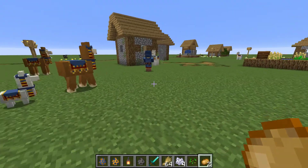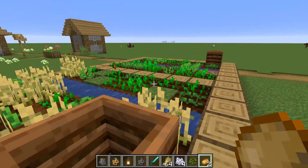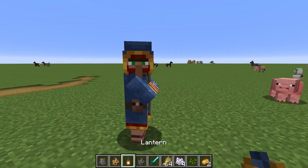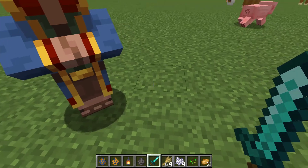Hey guys, this is Amkuka here, and today we're going to be looking at the new Minecraft Snapshot 19W05A. Today they added the new Wandering Trader, which spawns naturally in your world and offers random trades.